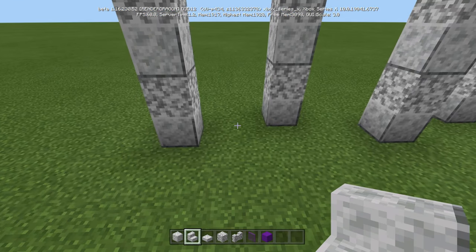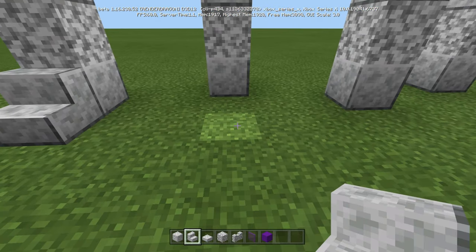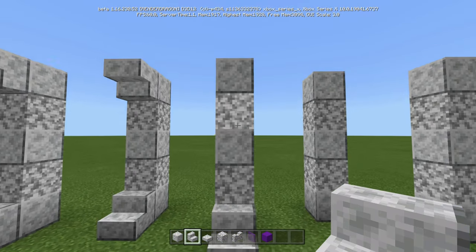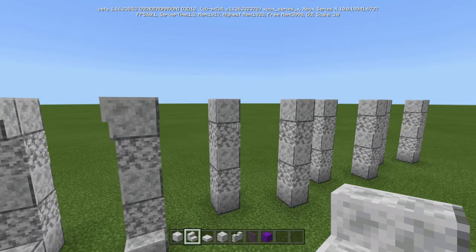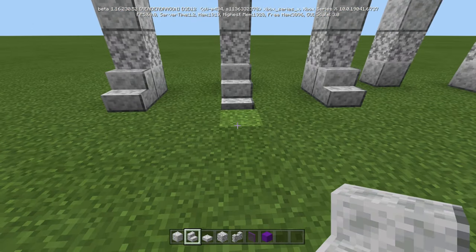Now that you have your wall set up, we're going to take our polished diorite stairs and we're going to put them just like this on every single one of them, even the ones in the back. So you can do that going all the way down, and then also in the front of this one on the floor, just like that.